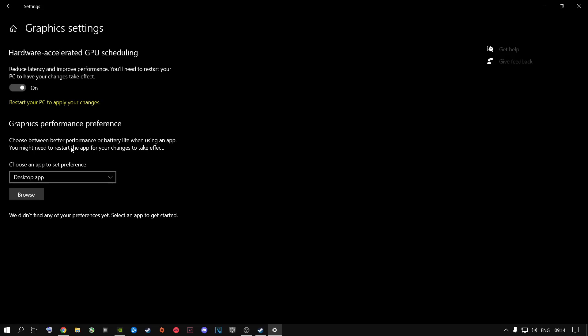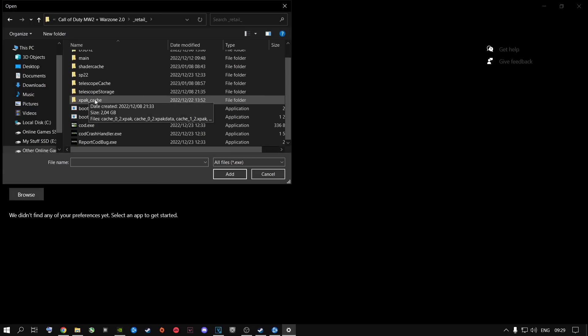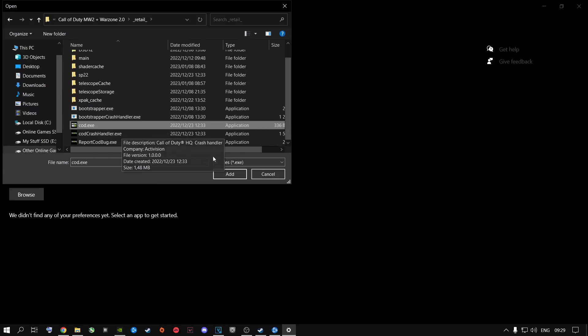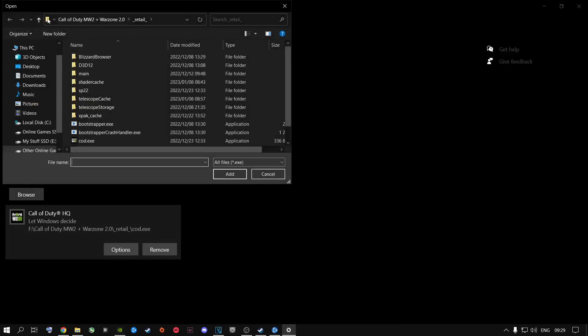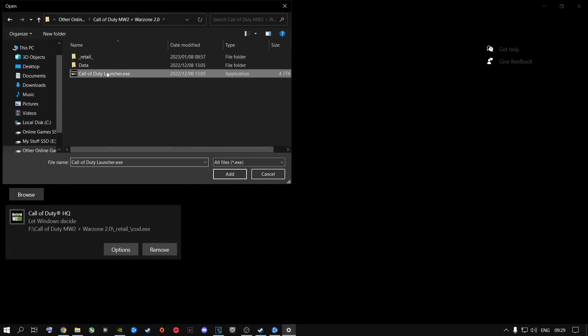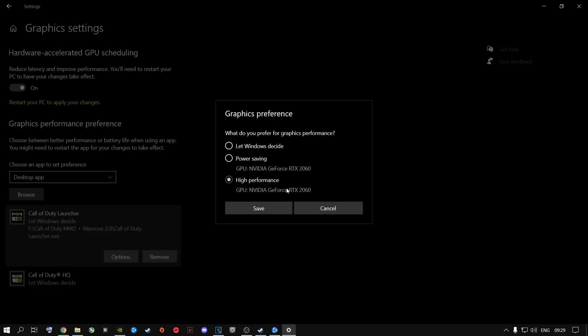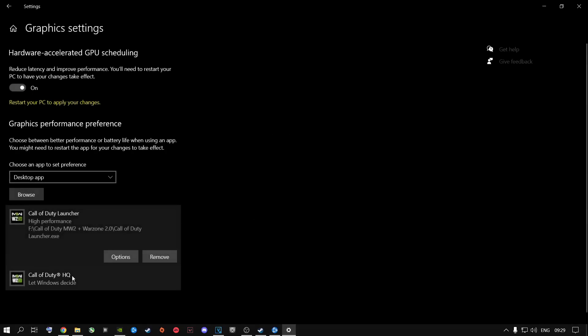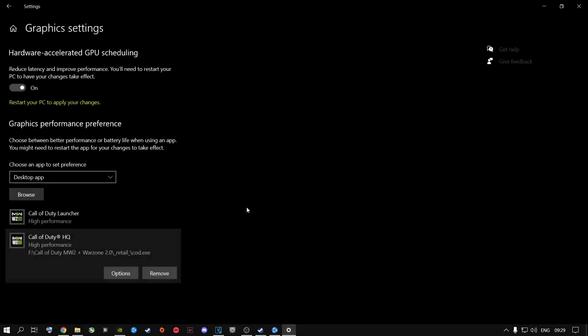Now go to Browse and navigate to where your Call of Duty is installed. Go inside the Call of Duty folder, scroll all the way down to the EXE file, click on it, and say Add. Then also Browse one folder back to the top folder, go to the Call of Duty Launcher.exe, and add both inside here. Change them both to Options > High Performance, let it use your GPU, and say Save. Do the same with the HQ version — set to High Performance and save.